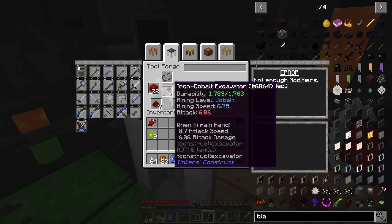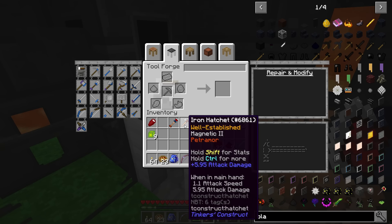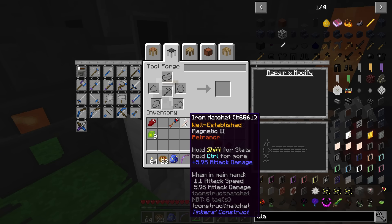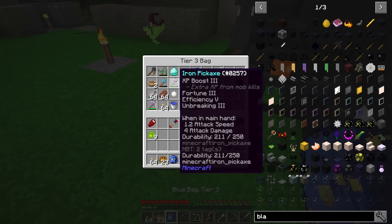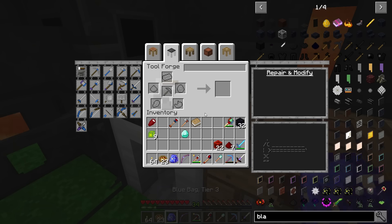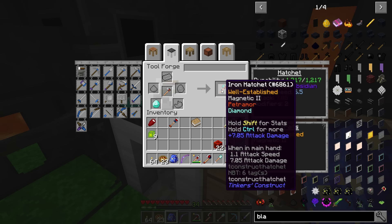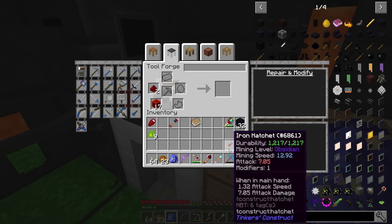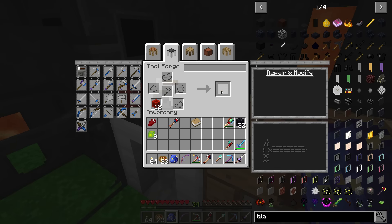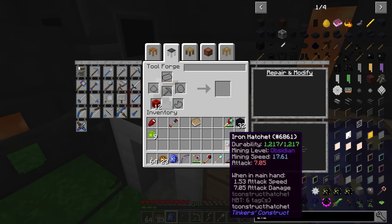I'll go ahead and put redstone on this completely since it's already got really good durability and it's only iron, so it's super cheap to repair. Same thing for the excavator — that bumped it up to 6.75, so I'm interested to try that out and see how fast it actually is. For the hatchet I'll throw a diamond on there first since we'll probably be using it quite a bit — that gives it 1,200 durability.